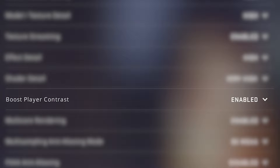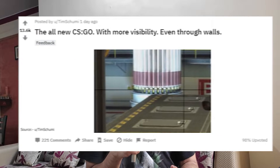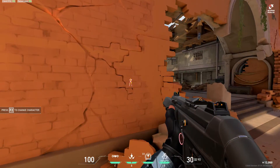Now let's talk about bugs. CSGO's big update three days ago introduced a boost player contrast graphic setting that isn't really working as intended. As pointed out by Reddit user Tim Shumi, enabling the setting allows players to see opponents behind walls and other solid structures, just like a revealing area found them.